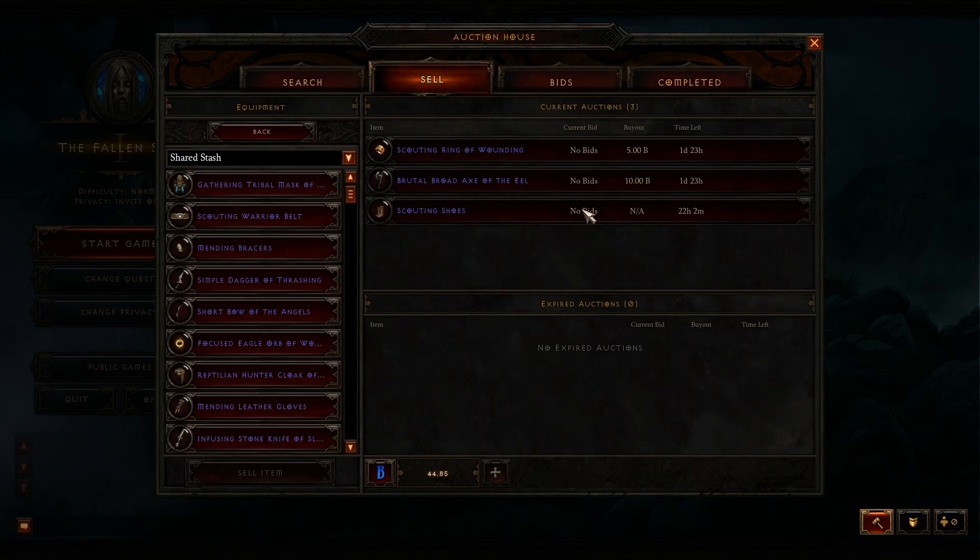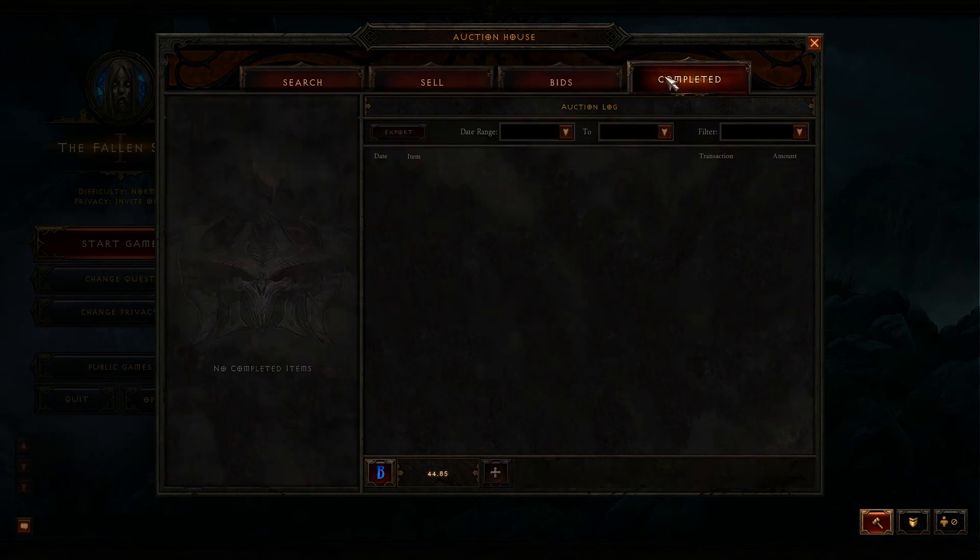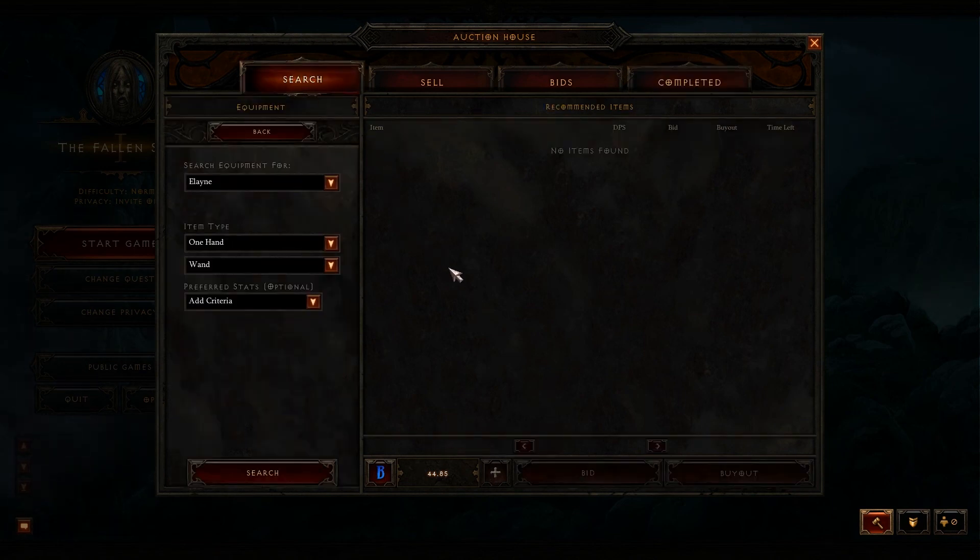Apparently one of my items sold or got listed, and it actually charged me a fee this time, which means I went over my three-item free listing limit. Remember that if you're planning on using the Real Money Auction House. I'll probably only list a couple of items — two or three maybe — if I find something good that I could potentially sell.